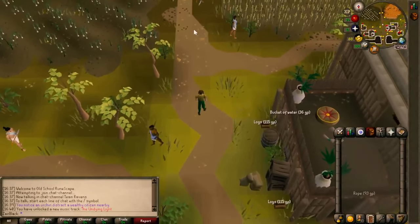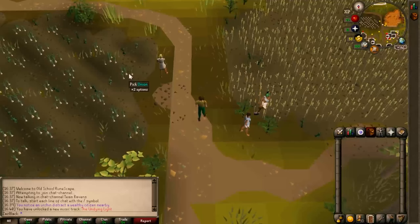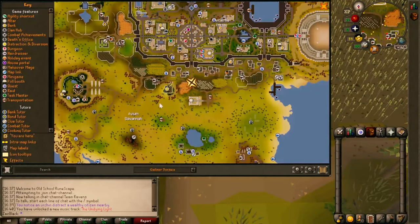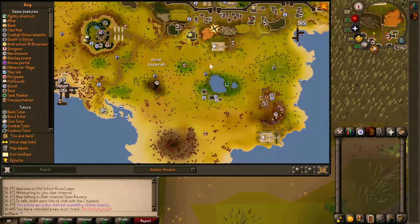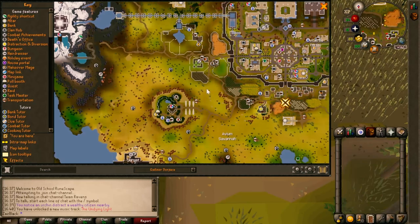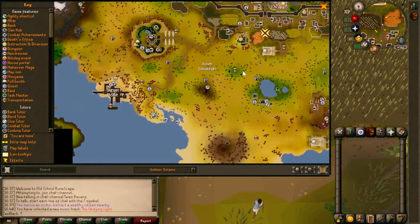There are some things we can do and some things we cannot do here. Like, we cannot do Hunter over here — we need a high level of Hunter. I'm pretty sure it's like a mid-tier level. But I know we could do Mining.